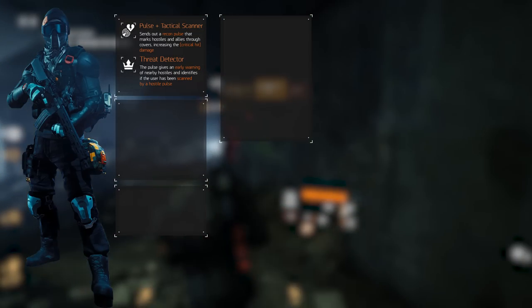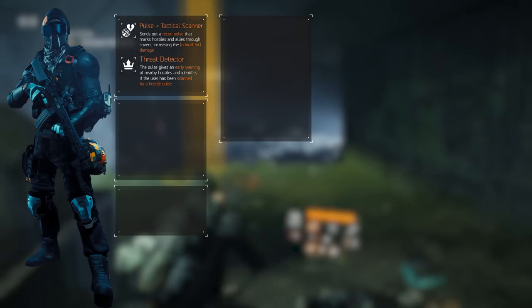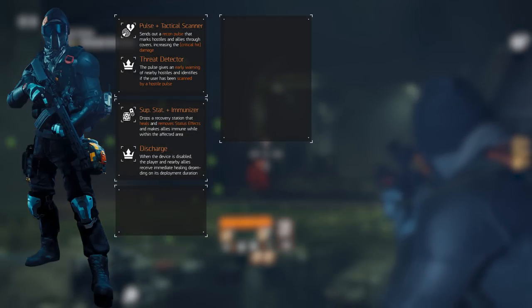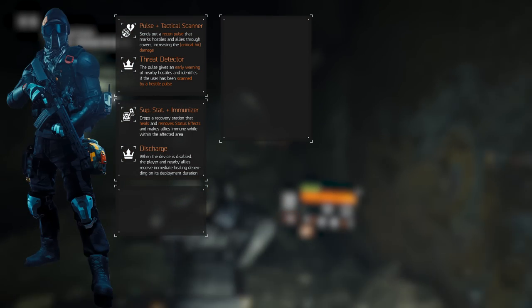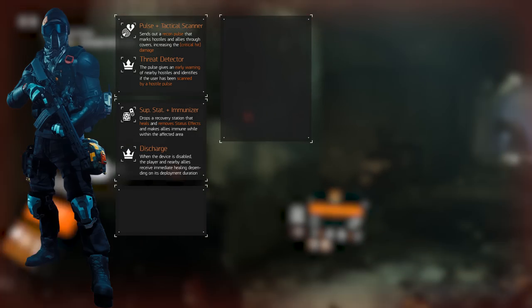Moving on to skills and talents — the skills aren't as strong as in skill builds, but selecting the right ones is important. The primary skill is the Pulse with the Tactical Scanner mod to increase damage when attacking hostiles. Alternatively, use the Scrambler mod for PvP to counter enemy pulses; the master mod Threat Detector gives early warning of nearby hostiles and identifies if you've been scanned. The secondary skill is the Support Station with the Immunizer mod — it provides more reliable healing than First Aid and immunizes from status effects. The master mod Discharge applies an overheal when the station is blown up, though with a recent patch, the healing amount now depends on how long you've been in its range.